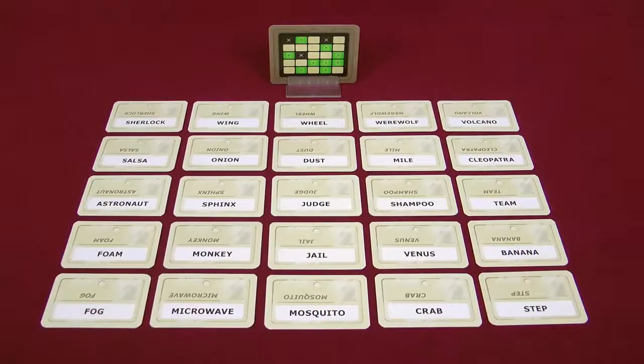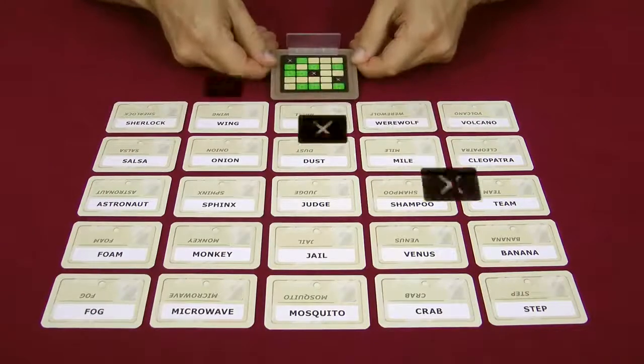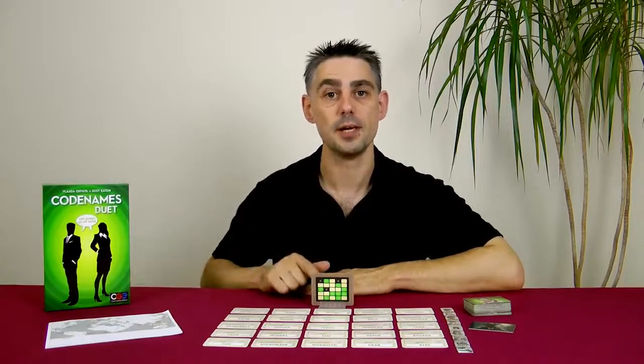You will also notice that there are 3 assassins on your side of the card, and there are also 3 assassins on my side too. If I give a clue and you guess one of the words which is an assassin on my side, then we lose immediately, and vice versa.